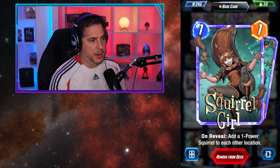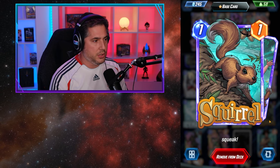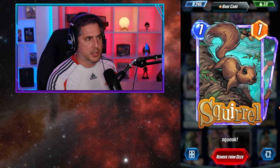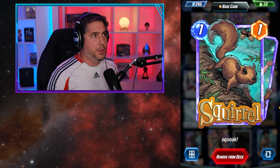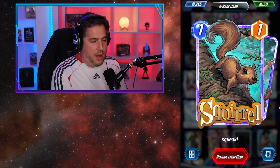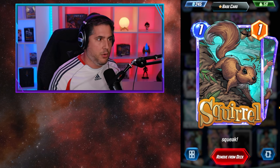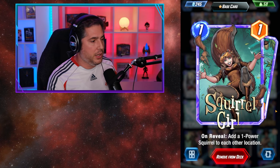Squirrel Girl is great because she basically puts three units on board — Squirrel Girl herself and then the Squirrels — so you're going to have a presence in each lane. It's very important to note that when you throw the Squirrels out you're actually reducing your location size by one on each lane, so if you have any particular combos you want to play, you need to be cognizant that the Squirrels will occupy a slot across all lanes. You're functionally playing on three slots per lane when playing Squirrel Girl.